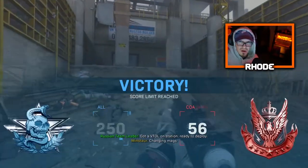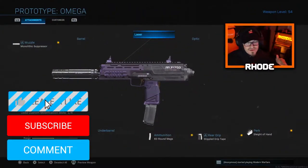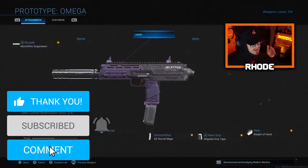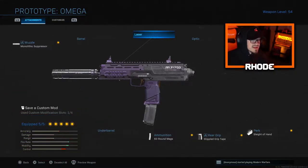What is up guys, back with another video — hope you're having an amazing day or night. Today I'm gonna be showcasing the best MP7 class setup in Modern Warfare. I think this is the best rushing setup you can use, just because it has a silencer on it and really good mobility on top of that.